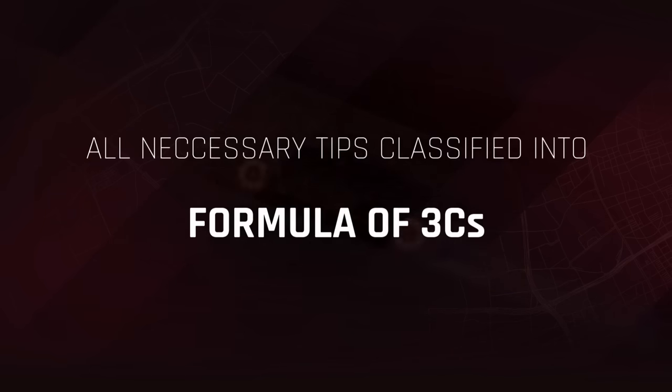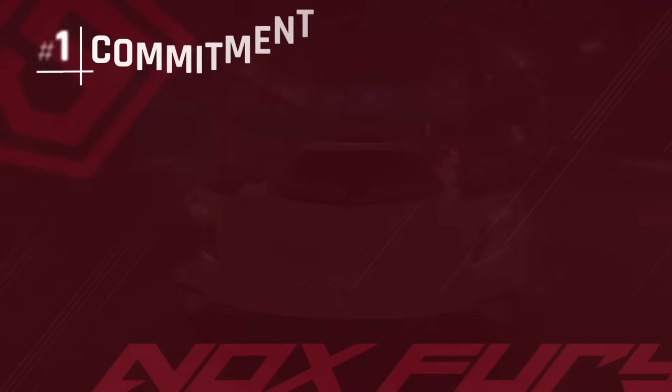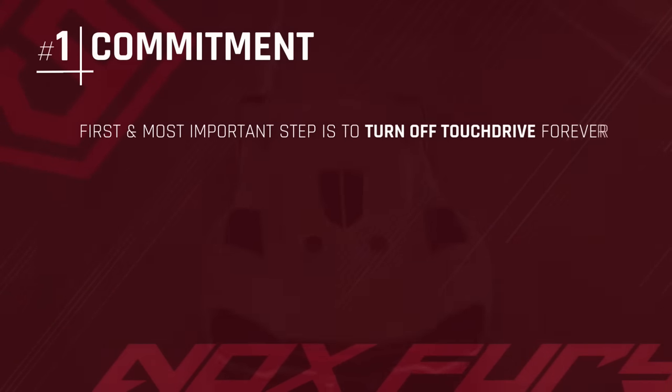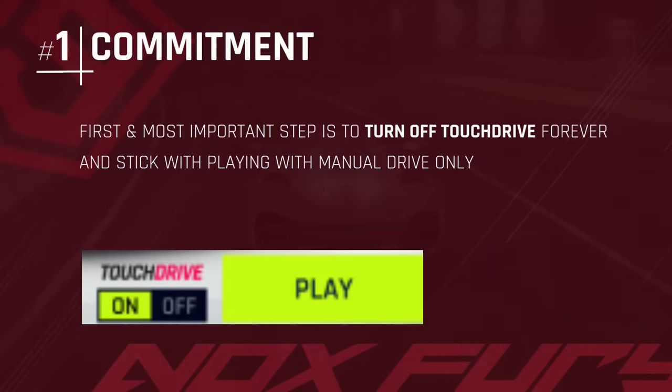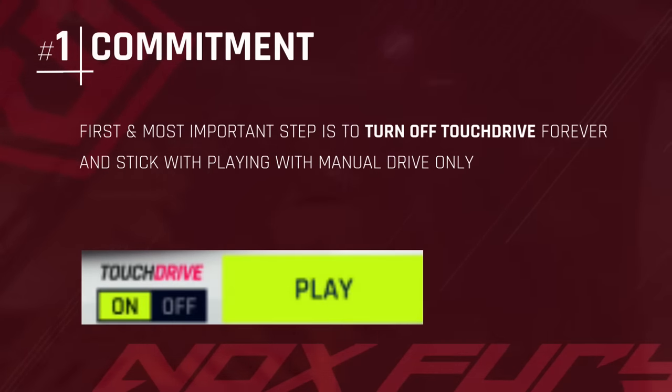I have gathered some tips for beginners and classified them into a formula of three C's: commitment, consistency, and coordination. The first and foremost step in learning manual drive is to commit to it fully and forever — turn off touch drive and never turn it back on. You will lose a lot of races before you start getting a hold of it.